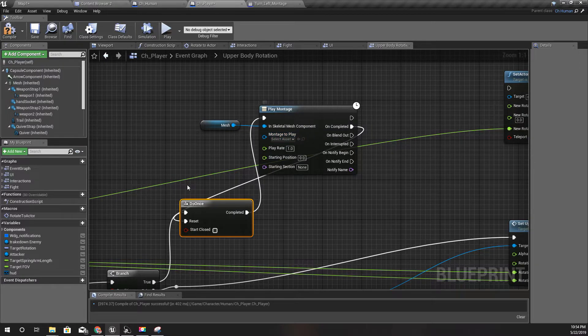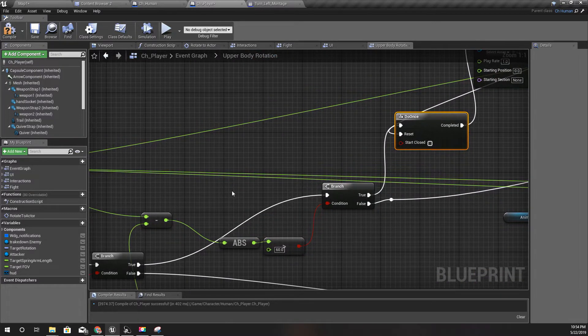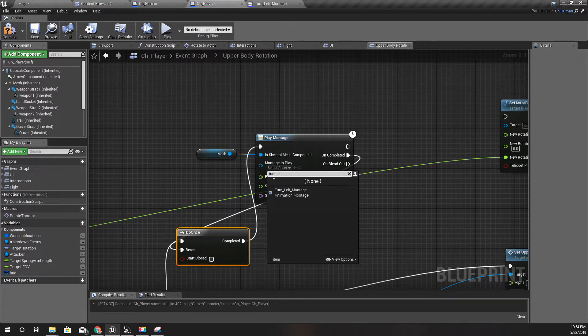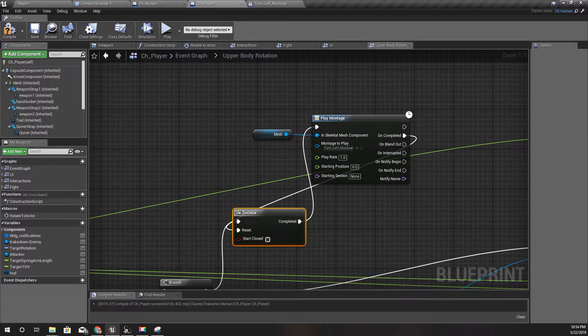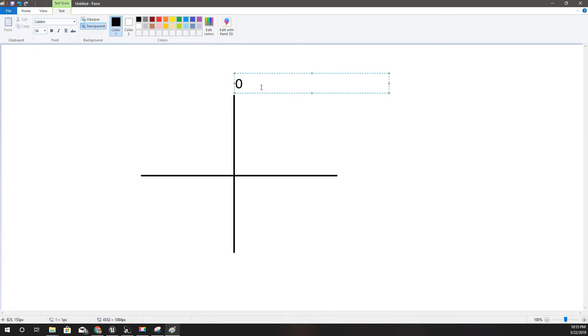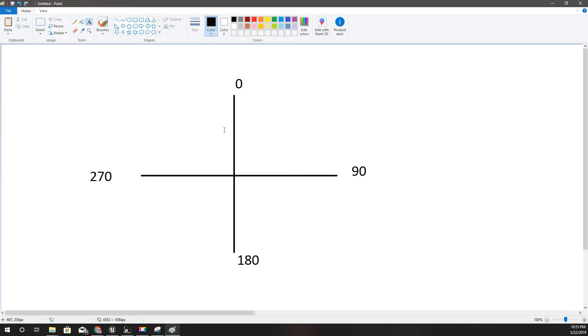Now, depending on the rotation difference from my controller rotation to the actor rotation, I should select whether to turn left or turn right. I'll explain that with a rough sketch - this diagram represents different degrees of rotation: zero, 90, 180, and 270.